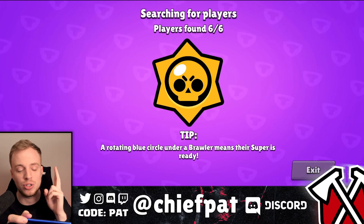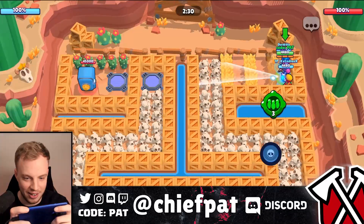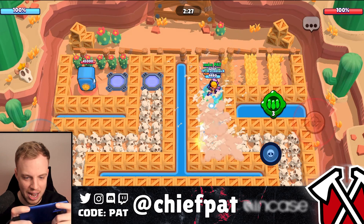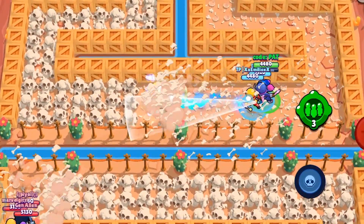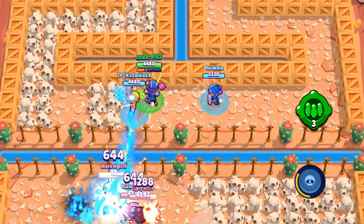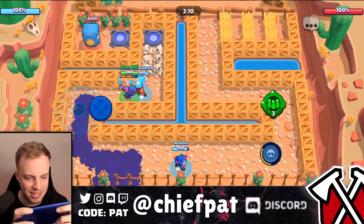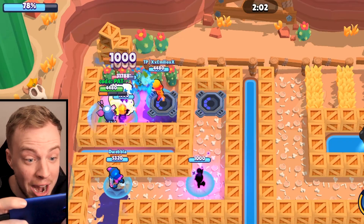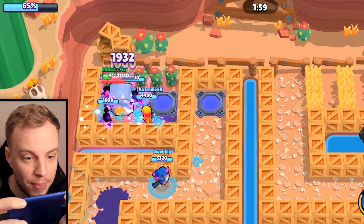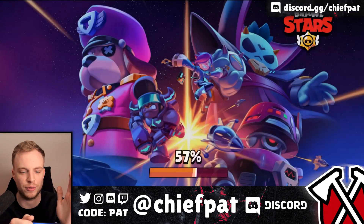Match number three and we are two for two. We've got an Amber who can help open things up. It's literally just a race. We actually killed a Piper — that's nice. My shadow got teleported. Next one up — we've got what we need. We don't need a Shelly. 2v3 with three shadows — you're going to win every day of the week. That was my fastest time ever for completing three heist matches for my mission of the day.